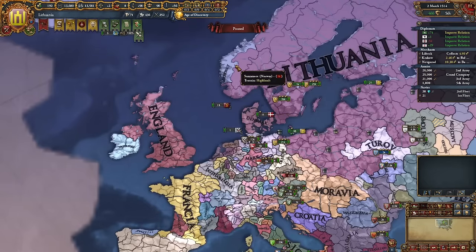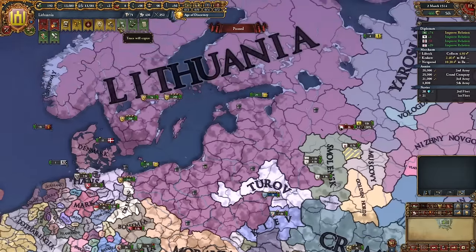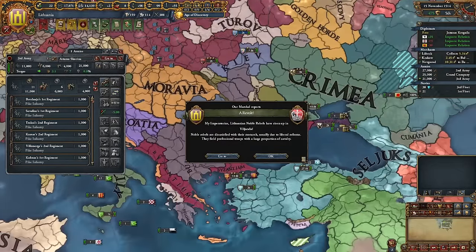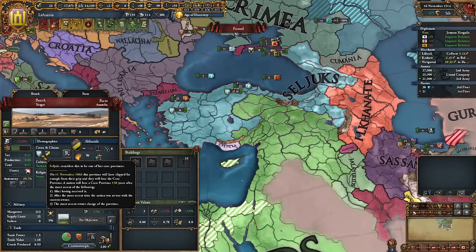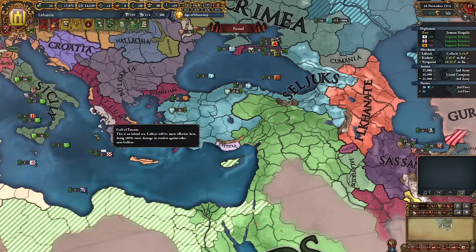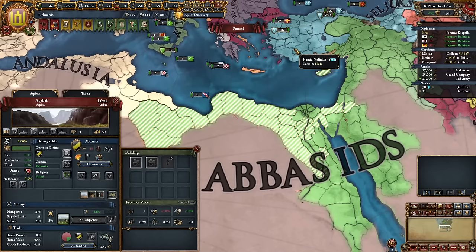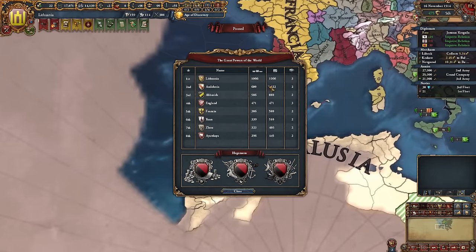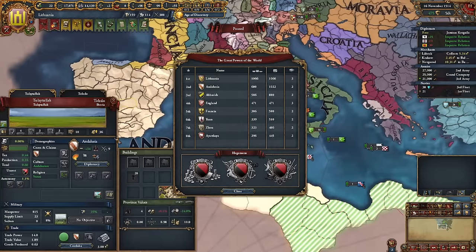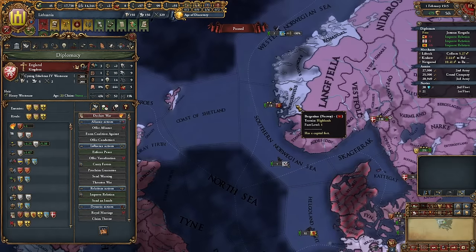Wait, did the Seljuks get completely destroyed by the Abbasids? They lost a ton of course, which is not good for us. But Andalusia is striking back so there's a chance Seljuks will reclaim those provinces. Andalusia is going pretty crazy — 1k development, glad we don't have to deal with that. How is England not occupying the provinces? Are they still dealing with Denmark? Come on England, just go to Iceland.